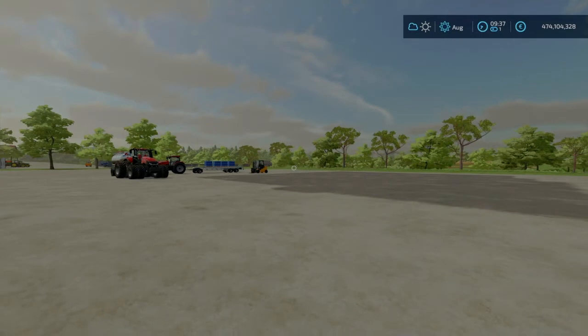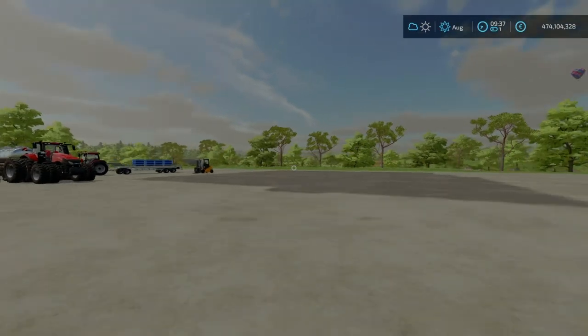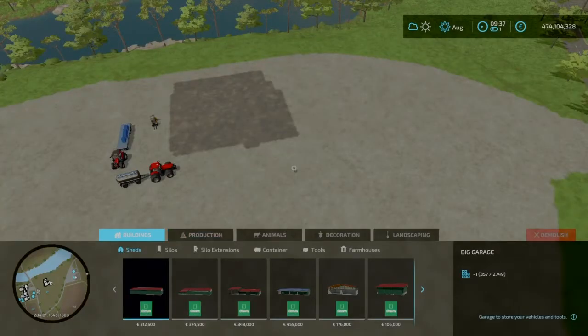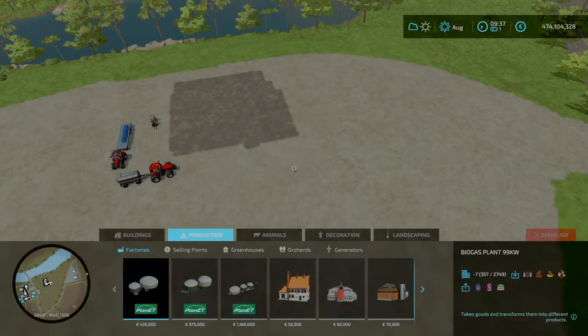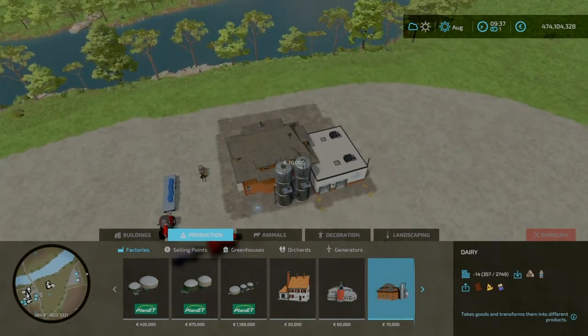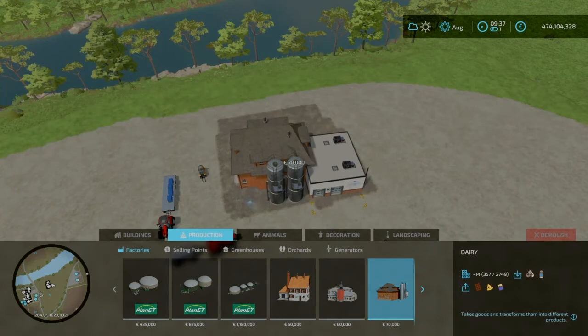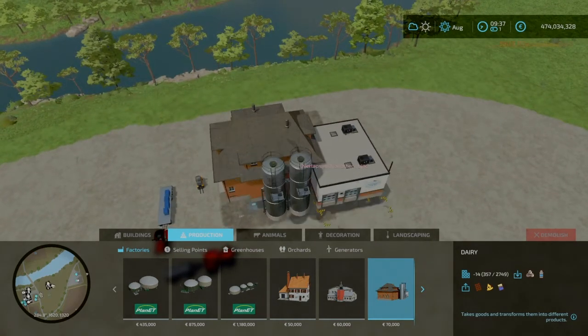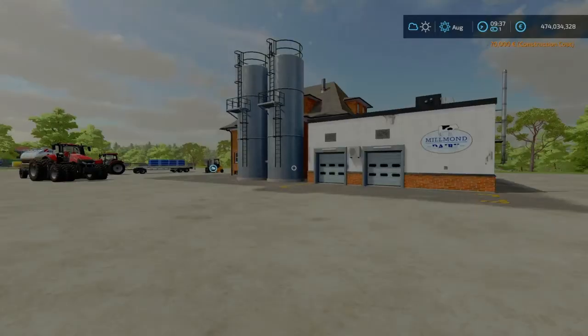If the map already has one you can buy that, if it doesn't you can place one down, or if you don't want to use the one that's already on the map you can also place one down. So we open our construction tab, hit the production, the factories, scroll along until we get to our dairy, and place it down just like all the rest of them.